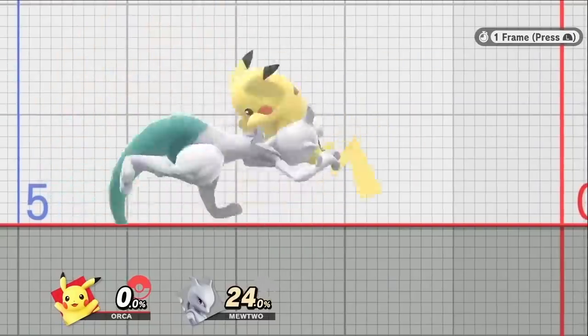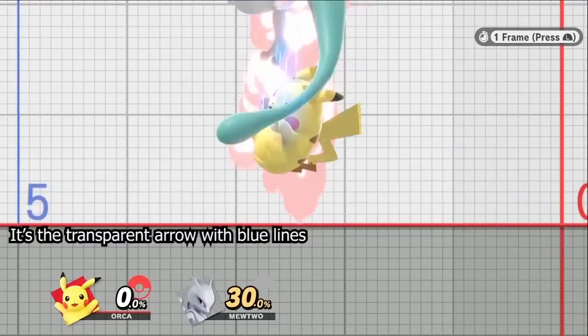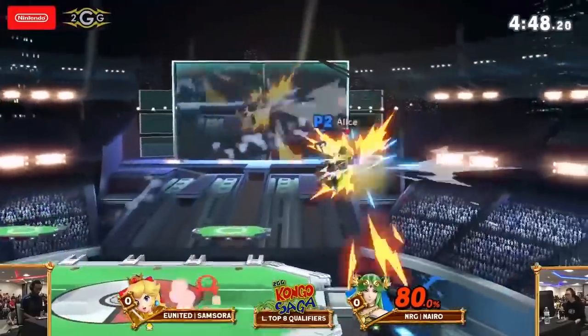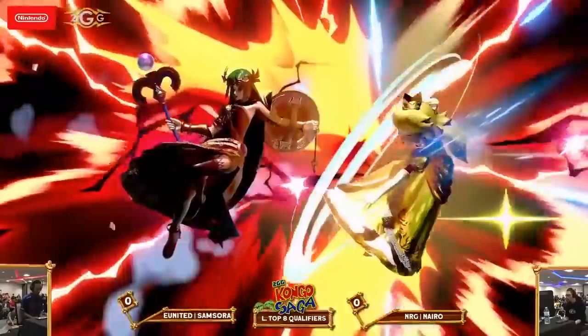There's an indicator that shows you what direction someone will go after being hit. It's a good way to see how someone is DI-ing an attack and can make it easier to react to certain combos. It also shows up during the critical hit screen, so it makes it easier to figure out whether or not someone DI'd a hit that's going to kill them properly.